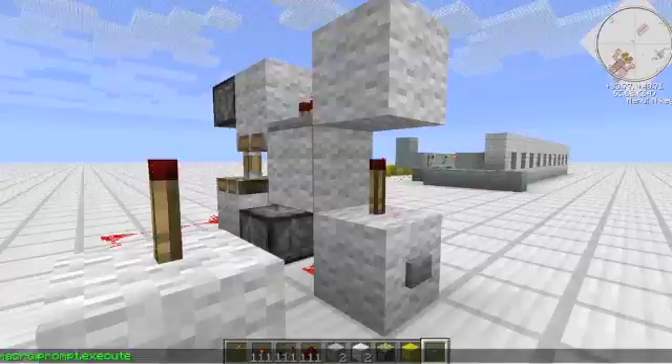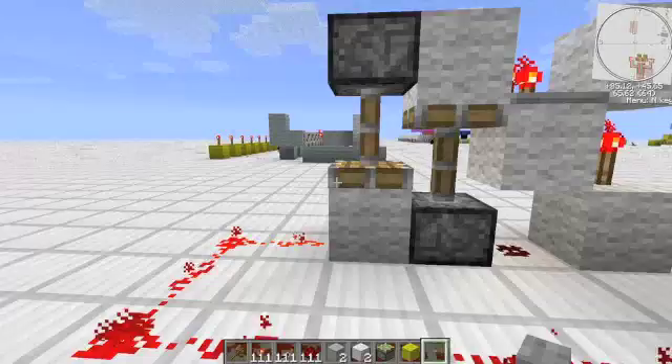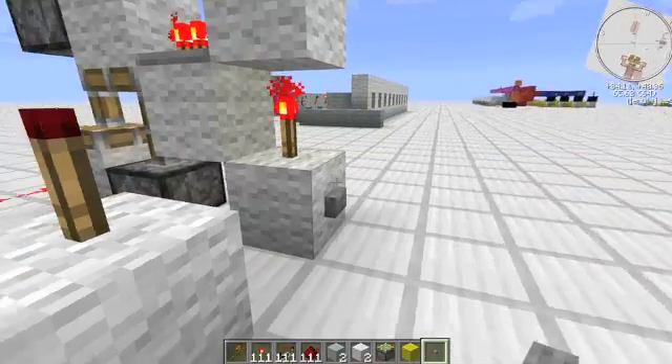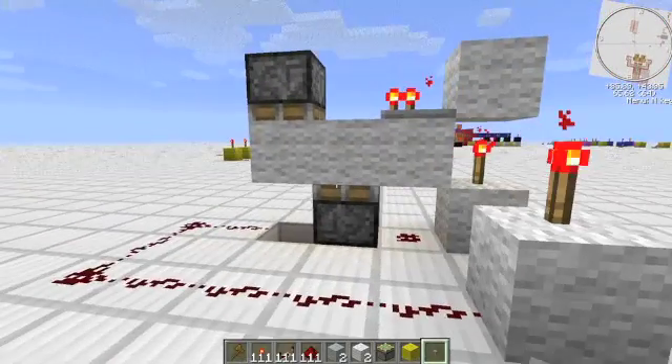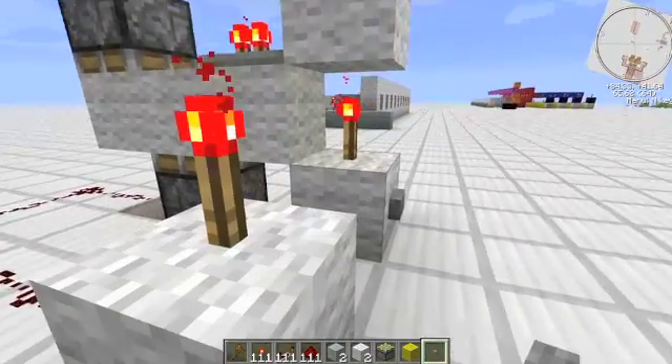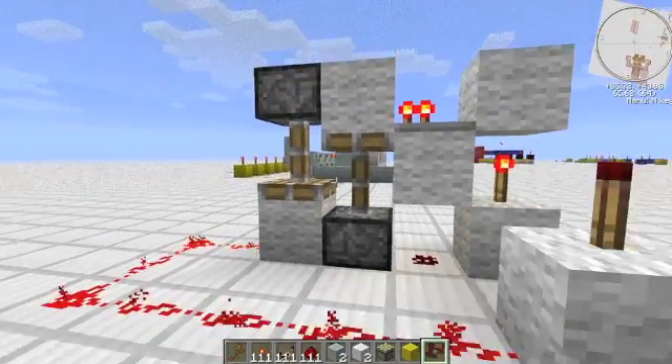It catches this block and will pull it up with the next click of the button. You can see it quickly — there you go. So now this is back out, and then once you just pull it up, there you go. This kind of abuses a glitch with pistons and timing. As you can see, it's not holding onto the block.